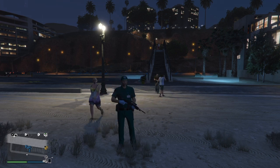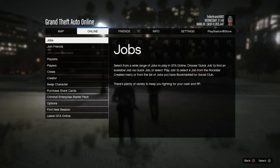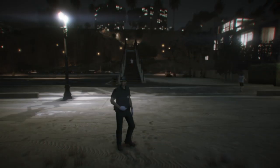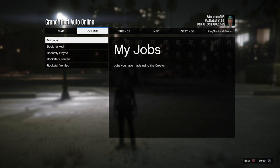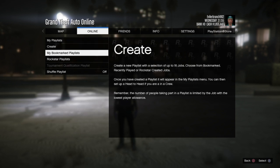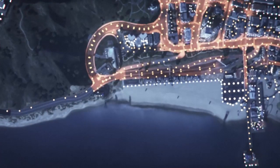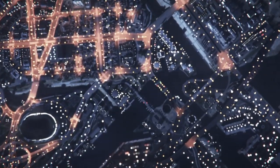This is a completely solo money glitch where you don't need anyone. Once you've bookmarked it and restarted the game, open up the pause menu, go to the online tab, go to jobs, and then go to playlists — not jobs, playlists. Then go to your bookmarked playlists and find the one called AFK Survival. Make sure you go to playlists, not jobs, because if you go to jobs you won't find it.